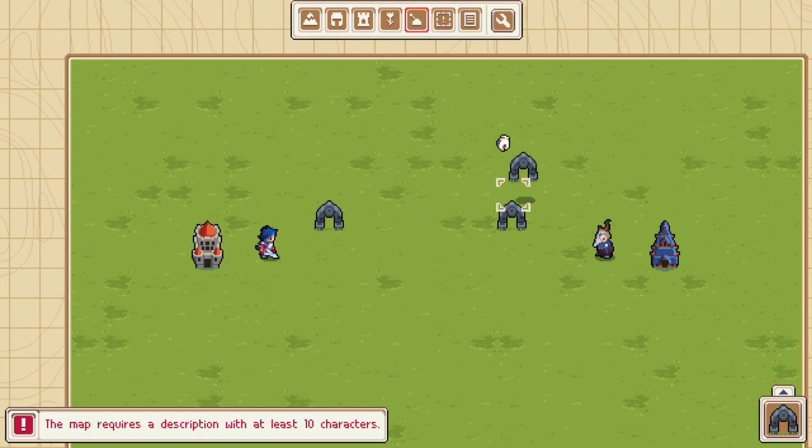Now they just look like empty arches, but they're gizmos. Gizmos have two states: on and off, true or false. We're going to turn them on, and they're going to have this swirly vortex in the middle. It's going to be awesome — and that's how you know that they're a portal.